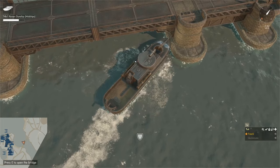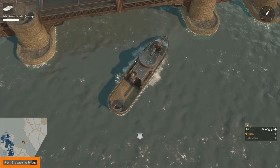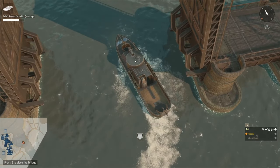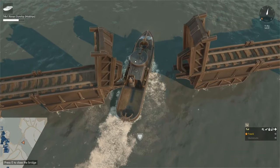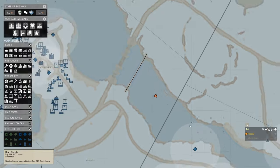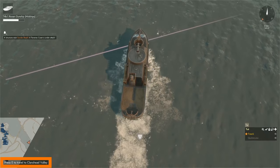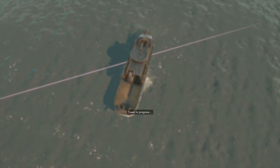A gunboat is too big to fit under a bridge. When near a bridge, the bottom left prompt shows press E to open it — pressing E opens the bridge so we can drive through, then press E again to close it behind us. To travel from one hex to the next, sail the gunboat to the border. When close, the bottom left shows a prompt to press E to travel — pressing E transfers us to the adjacent hex.